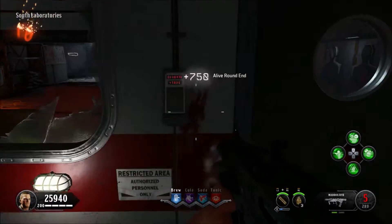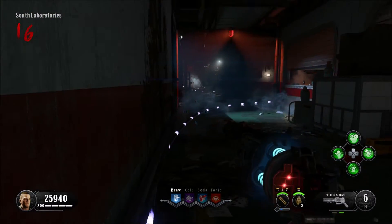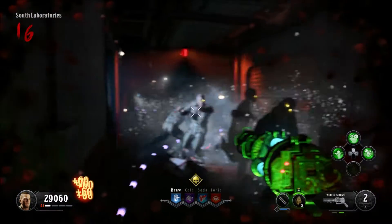Basically if you do this, you'll have a whole lane of sight with a teleporter behind you, so if you get in trouble you can just walk backwards into the teleporter.